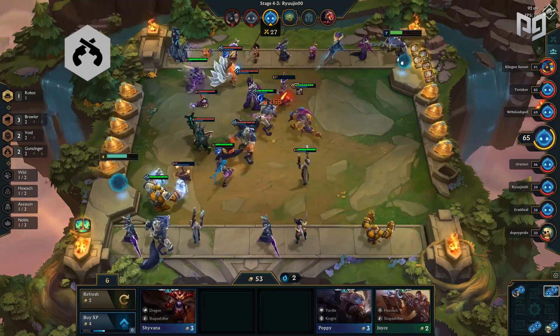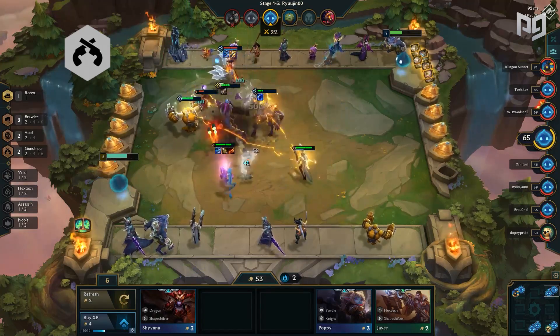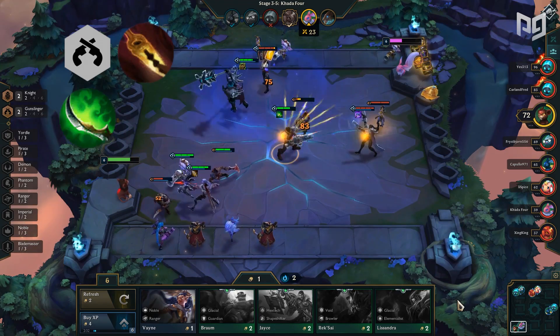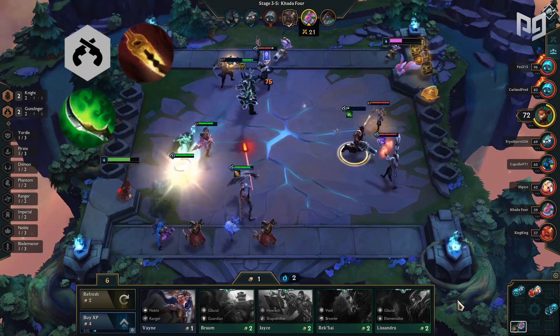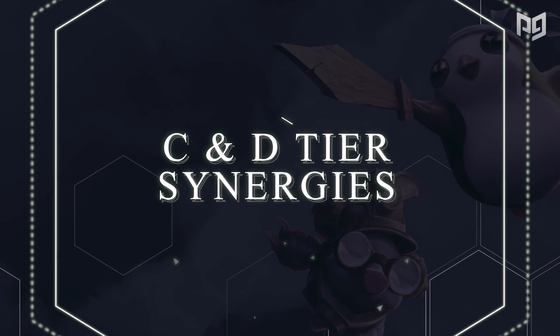Finally in B tier, we have Gunslingers. Every other gunslinger is lacking and it's usually never worth going four or six slingers because of it. They have adaptability options item-wise — having Disarm for assassins or Cursed Blade for tankier teams — however they're too squishy and deal not enough damage to justify it.